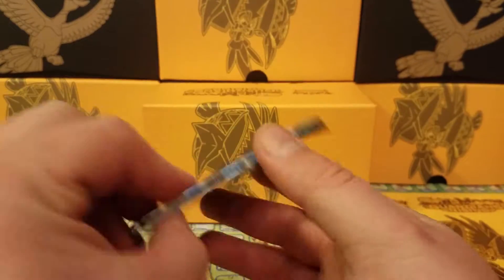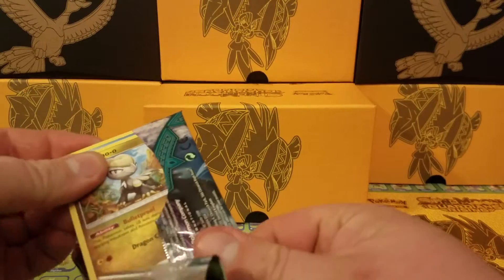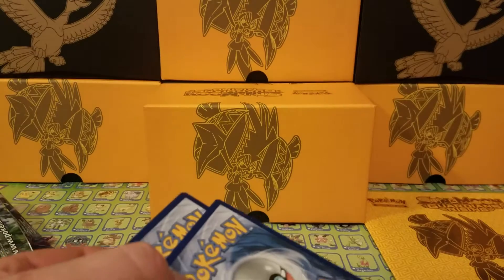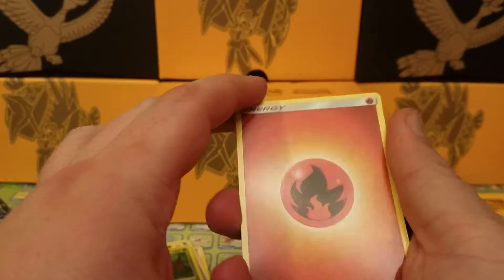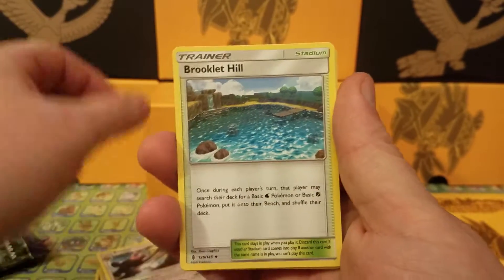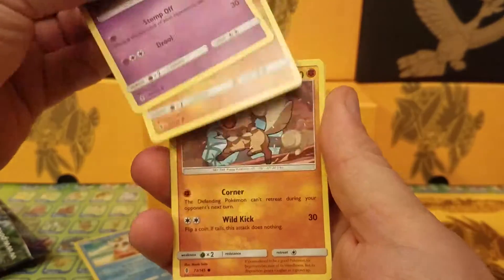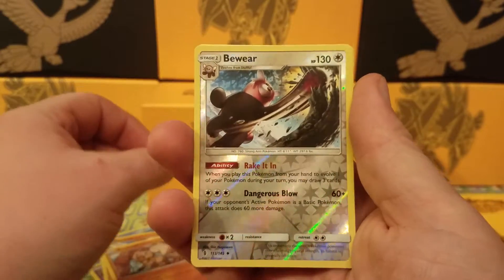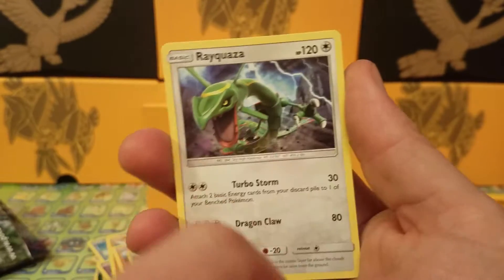Moving right on here — second pack with Tapu Koko on it. Pop this open, code card also upside down. Guess the energy: fairy and fire. We have Lampent, Bewear, Brooklet Hill, Jangmo-o, Delibird, Trubbish, Machop, Rockruff — reverse is a Bewear, just an uncommon. And the final card of the pack is a non-holo Rayquaza — cool looking card, love the lightning effect in the background.